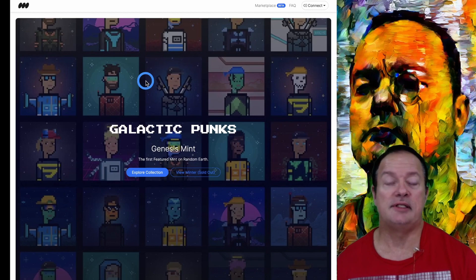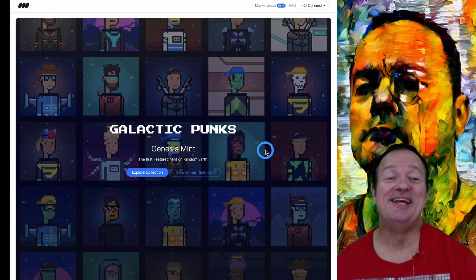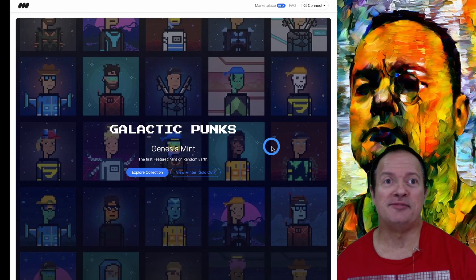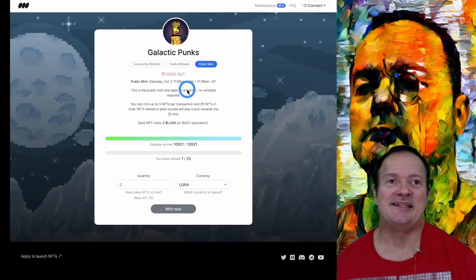It's not a lot but it's interesting. I believe there was only one other NFT collection that got started before Galactic Punks and I have no idea how to get my hands on it, so that might be for another video when I figure it out. For Galactic Punks, everybody needs a punk. You have to go to the Terra ecosystem and be on randomers.io. As soon as I found out about Galactic Punks I went to the Minter page and of course it was sold out. They get sold out in minutes if not seconds — it's ridiculous.